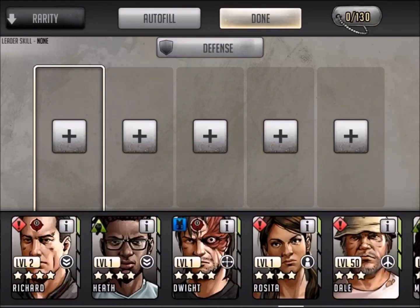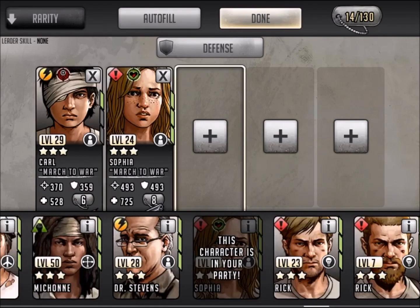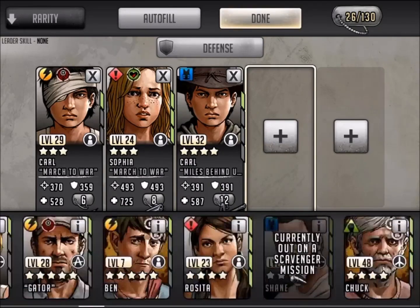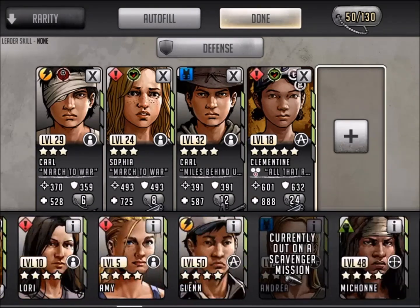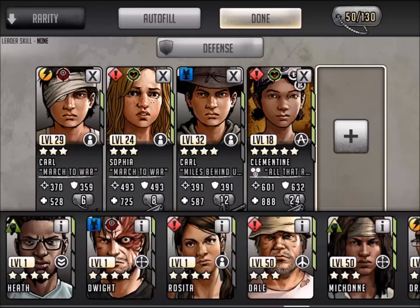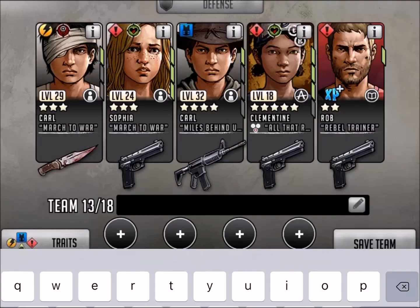What would be great about this is more character slots, Scopely. Now we've got the ability to create this infinite number of teams. I'm going to make a kids team - throwing Carl in there, Clementine, and we need one more. I don't have any more kids, so how about someone short, young, or with the IQ of a kid - we'll throw Rob in there. He's a trainer, so Rob goes in, and this will be the kids team.